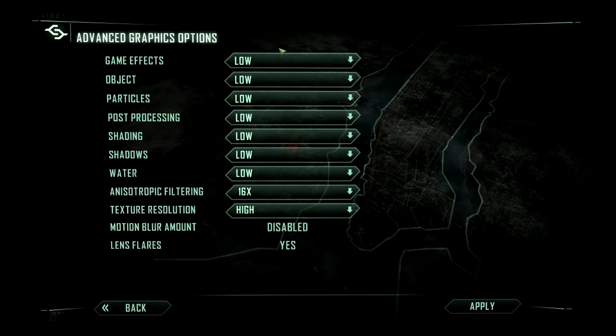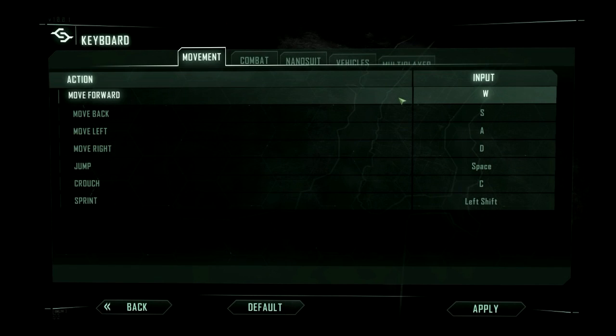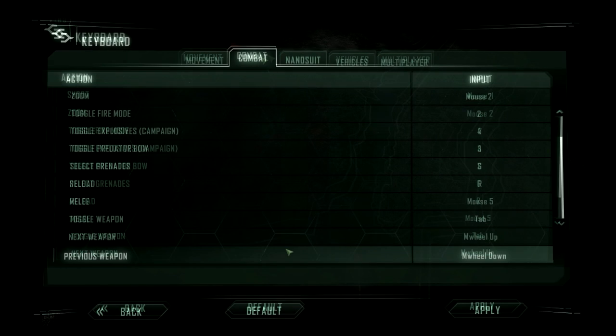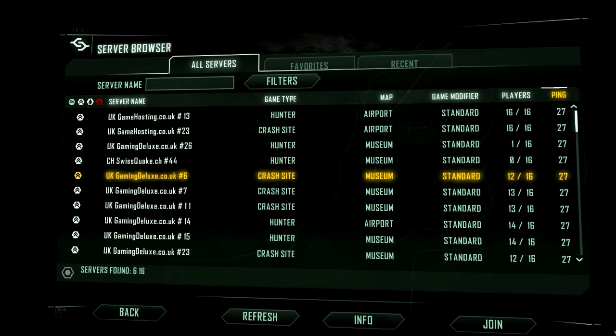There are a couple of settings we'll talk about later in the video. For controls, there are a couple of bad default settings for nano vision and visor — you'll want to move them slightly more to the left on your keyboard so your left hand can reach them. It's all personal preference really, but just make sure you've set them up properly before jumping into a server.